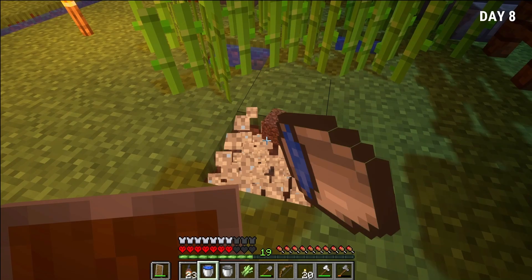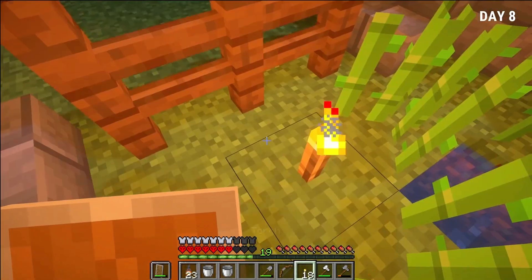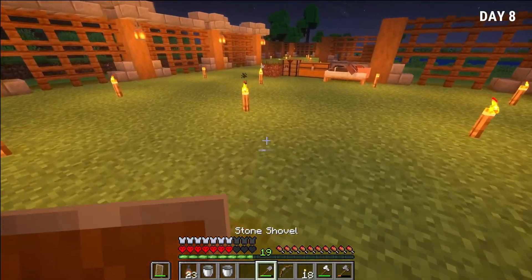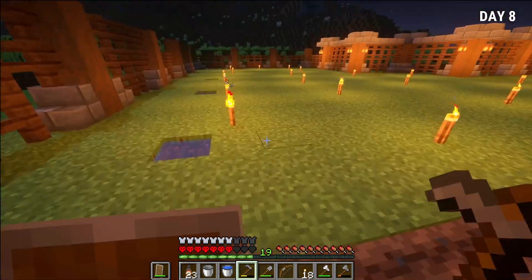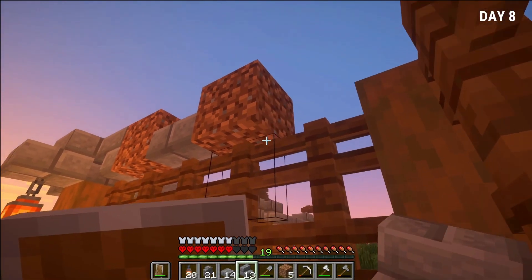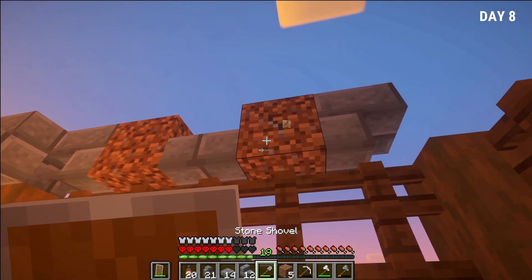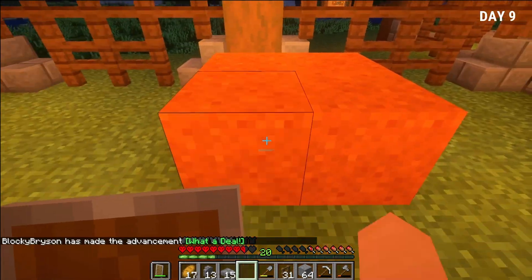Night was here once again, but with our walls at 3 blocks high it was pretty safe. So I started working on a sugarcane farm, because there was something we were going to need a lot of paper for. Along with the sugarcane farm, we got another little field going. And to wrap up that eventful day, I did the never-ending chore of building the wall. And really the only eventful thing for day 9 is we purchased some red sand.